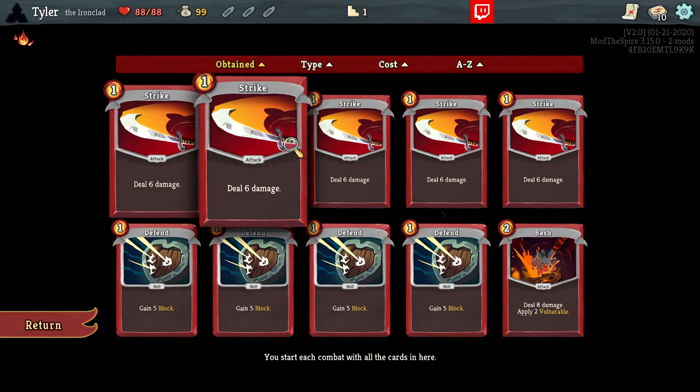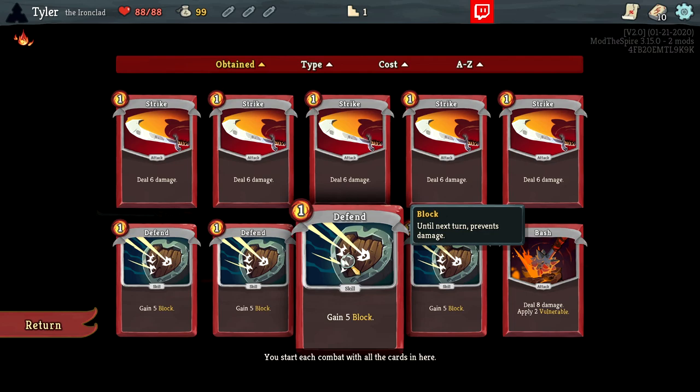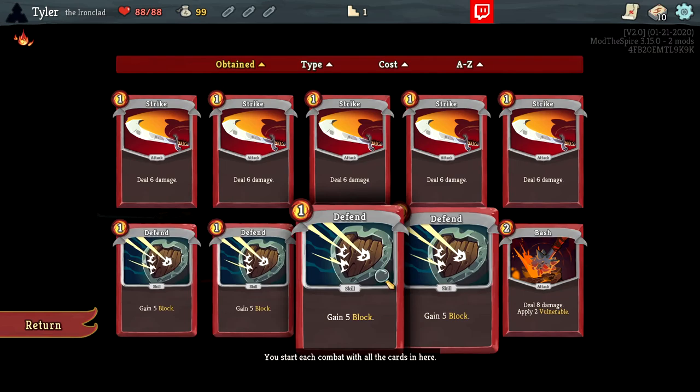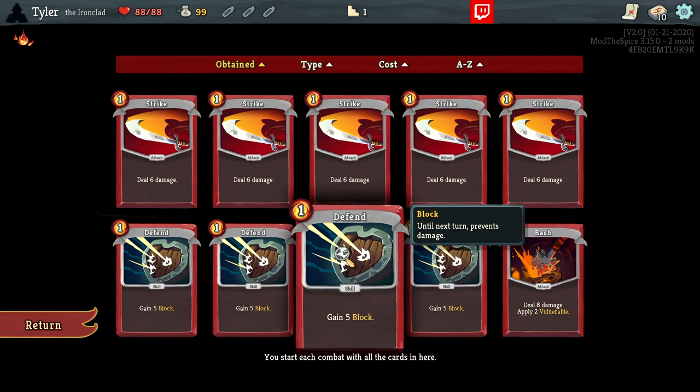You have cards that are attacks and cards that are skills. Attacks tend to hit enemies and deal damage, while defends are normally more skill-based cards that can provide block so you can defend against enemy attacks, or they can apply effects to enemies to make your life easier. As the Ironclad, the five strikes do six damage per use, and the four defends gain five block to block enemies' attacks.